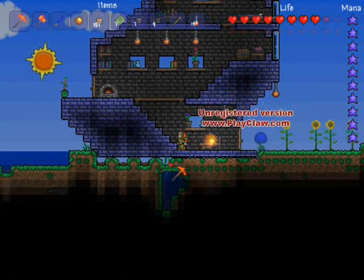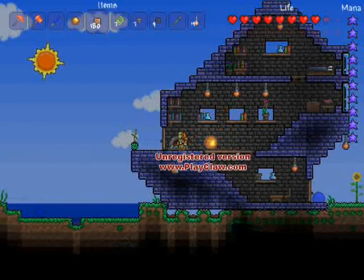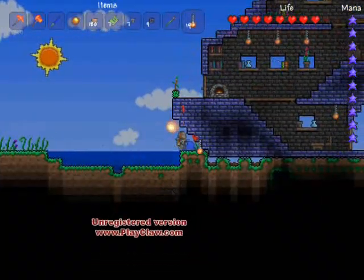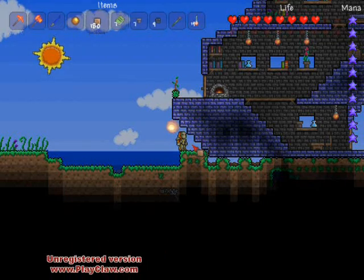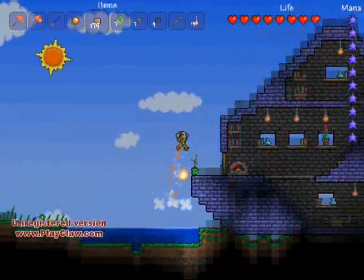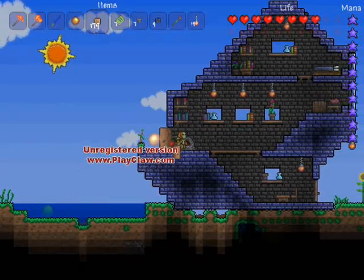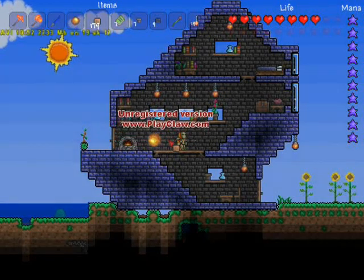Next we're going to fill in this dirt. I'm running out of time so I'm not going to fill in all of it, but you should really have done this earlier — otherwise it'll be hard to access with the filled-in stuff. Just know that you've got to do that at some point otherwise it'll look pretty lame. Some of those grass blocks won't grow back, so that's another place you'd want to use the staff of regrowth — grass sometimes doesn't grow under certain conditions.